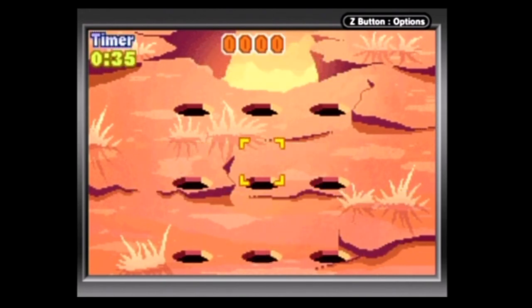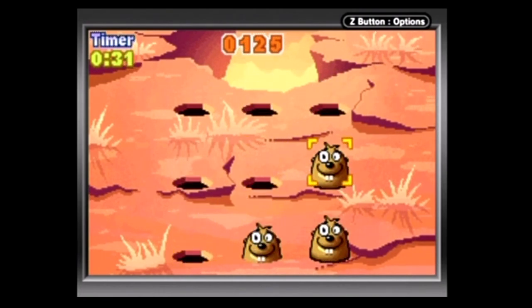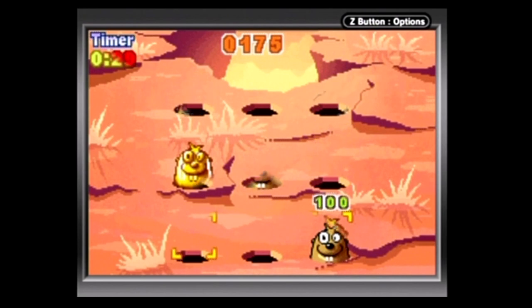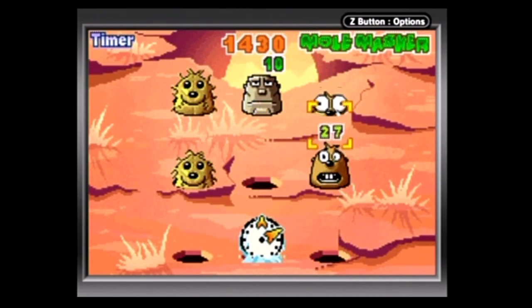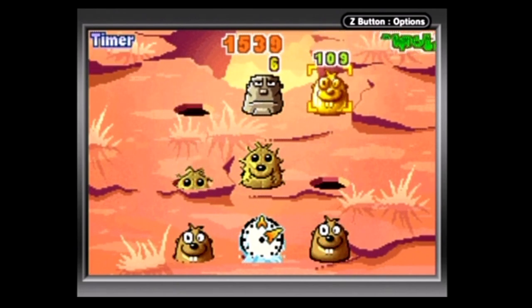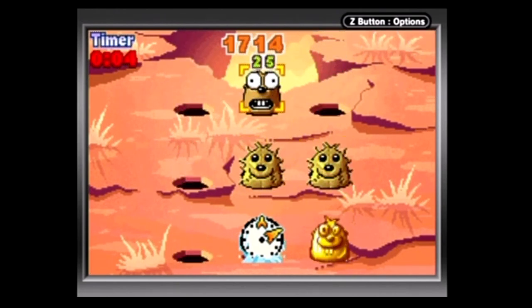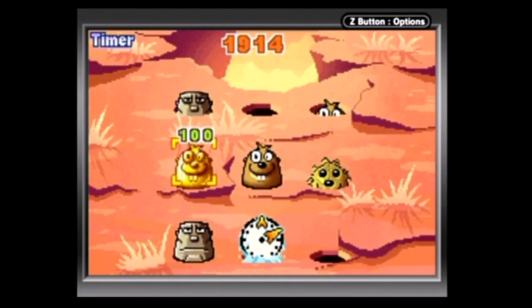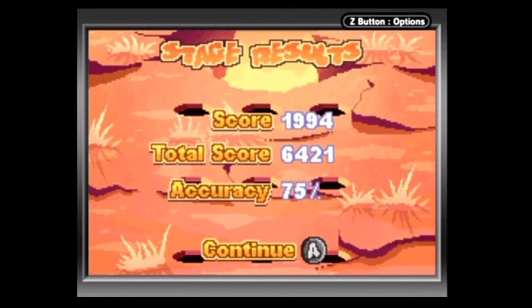Some moles, like ninja moles, will attack you if you don't hit them quickly enough, taking away points. Other moles need to be avoided, like spiky moles, which take away points if you hit them. Power-ups — both good and bad — can also appear, doing things like speeding up or slowing down time, or putting multipliers in effect that can temporarily multiply both points earned and lost. Hitting enough moles in a row can also increase point values.